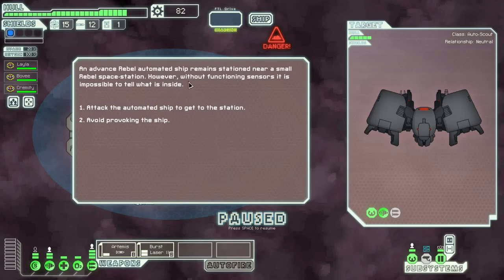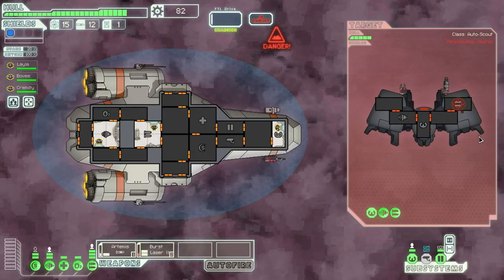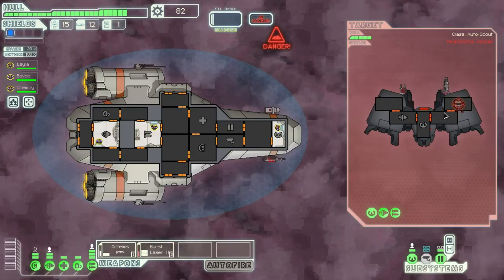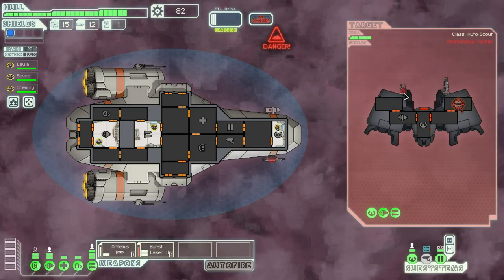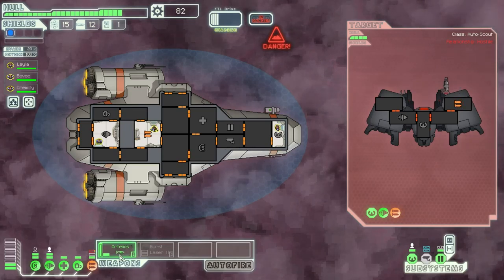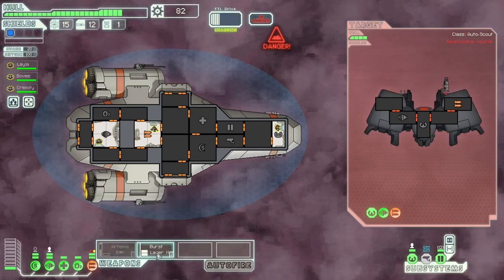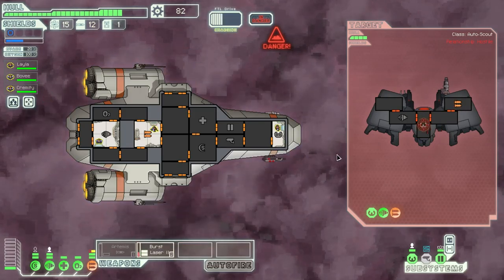Unless you have a blue option that gives you something special to do, I just avoid this one — that's a little bit too much of a chance to lose someone without a cloning bay to bring them back. All right, an advanced rebel automated ship. Let's find out what's in the station here. They don't even have shields, so this should be fairly easy to knock them out before they even get a shot on us with that mini beam.